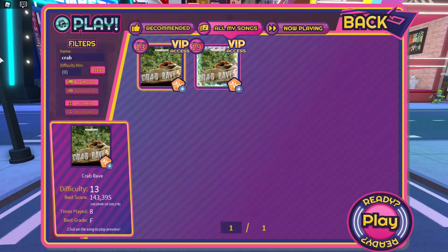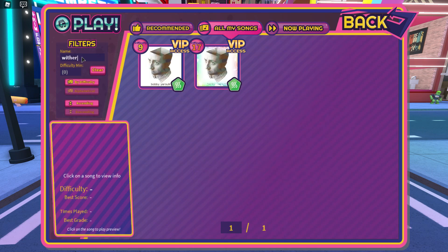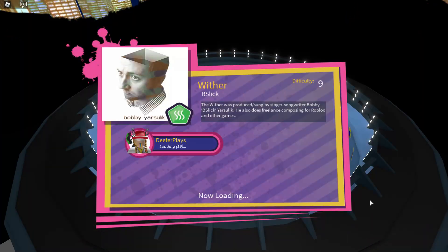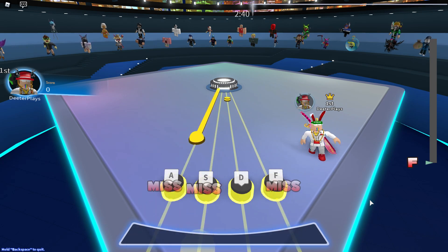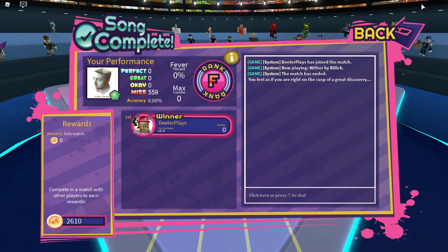Now we go back and pick a third song. Click Play. The third song is called Wither, by Beastlic — difficulty 9. Click Play, click Ready, and just like the last two songs, go through it. You don't have to do any of the notes. At the end, you get: 'You feel as if you are right on the cusp of a Great Discovery.' So we're getting closer.